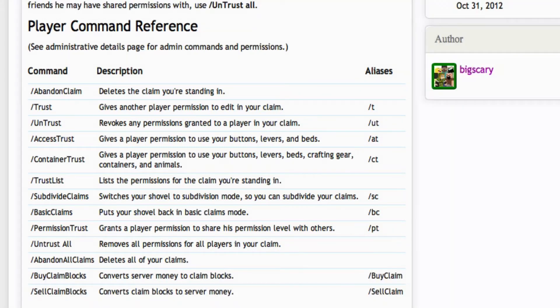On the Minecraft Buddy server you cannot buy claim blocks. The only way to earn claim blocks is by spending more time on the server, and then they are automatically given to you.